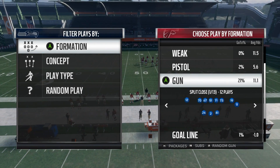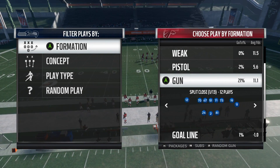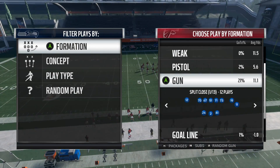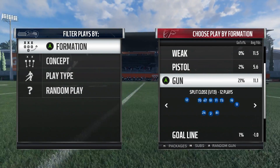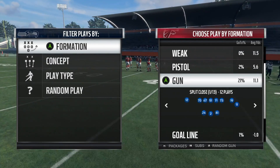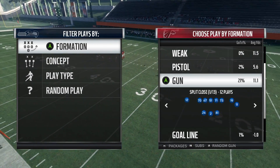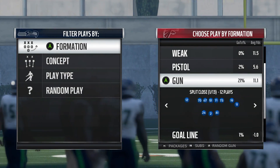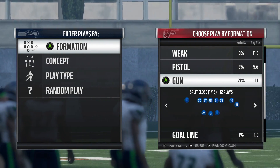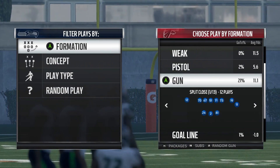Hey, what's going on everybody, Jay Glee here. This video is a continuation of one of the tips I made going over a play from the split close. I got a lot of requests for more plays from this formation, so we're going to do an entire mini scheme and go over a couple of plays that I use and some of the things I look at on defense when choosing a receiver to throw to in Madden 18.